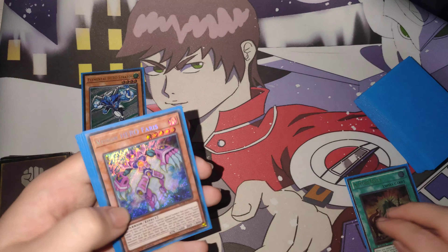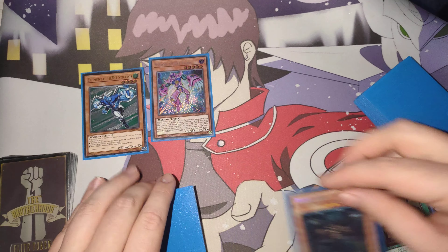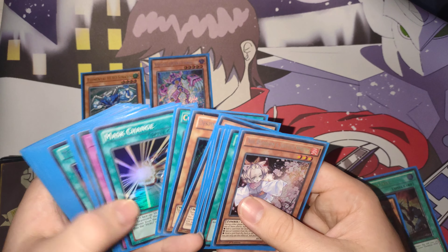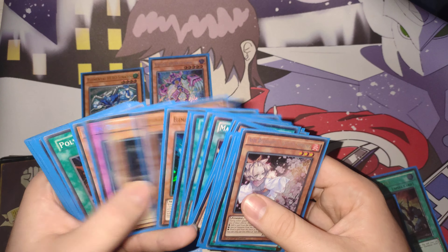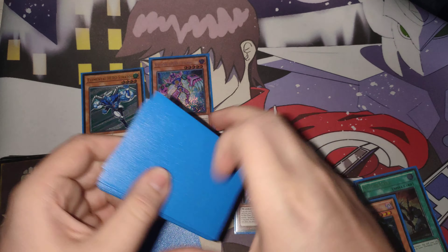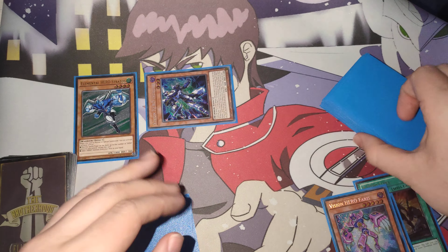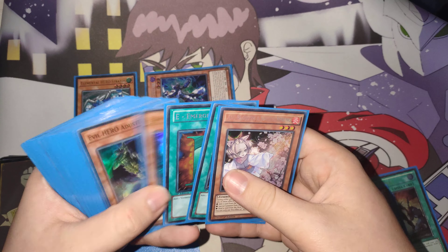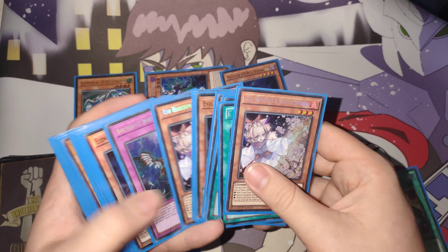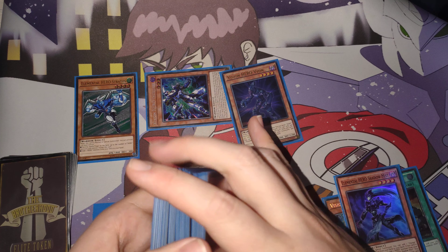After we've got the Pharis, this goes to grave. We're going to go ahead and discard Malicious, summoning the Pharis. Pharis is then going to activate its effect and trigger, and we're going to place an Increase in the spell-trap card zone. We go ahead and use the Increase, tribute the Pharis, summon out the Increase. Increase triggers, summoning out Vision Hero Vion. We'll then use Vion, which is going to send our Shadow Mist. We do not use Shadow Mist's effect, because we want to be able to search our Mask Change.